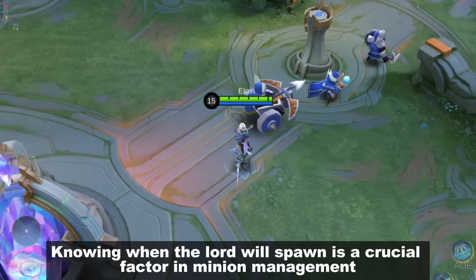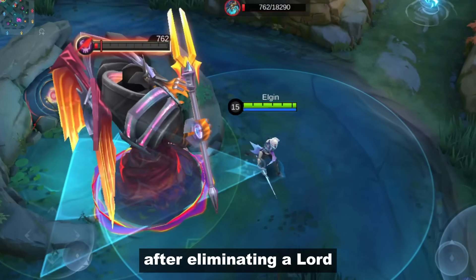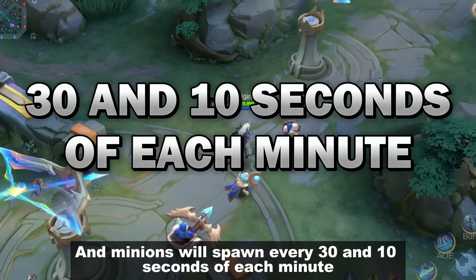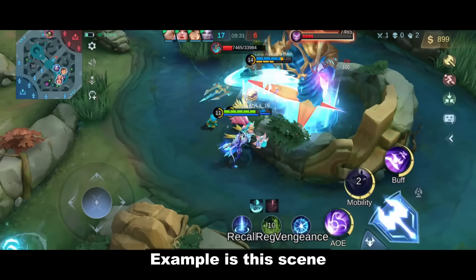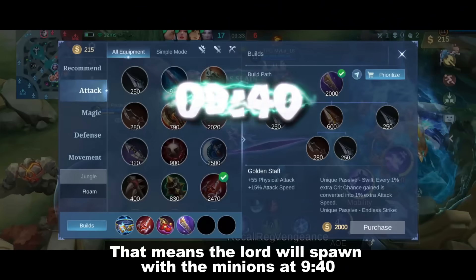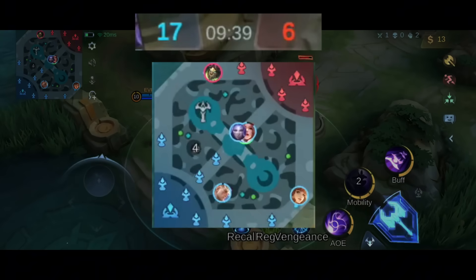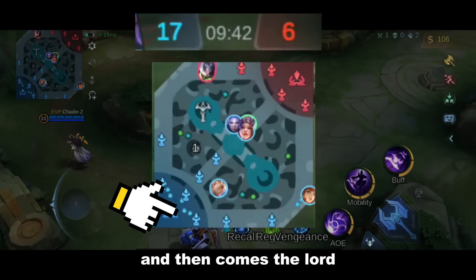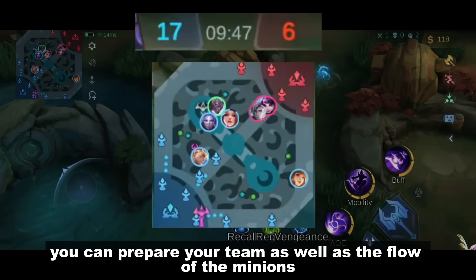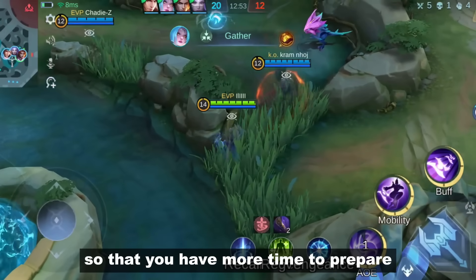Number 6: Lord Timer. Knowing when the Lord will spawn is a crucial factor in minion management. After eliminating a Lord, it will appear on the next minion wave, and minions spawn every 30 and 10 seconds of each minute. We killed the Lord at 9:32, which means the Lord will spawn with the minions at 9:40. By knowing the timer, you can prepare your team as well as the flow of the minions. You can also set a delay before you kill the Lord so that you have more time to prepare.